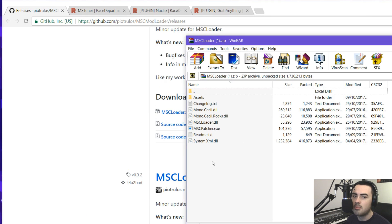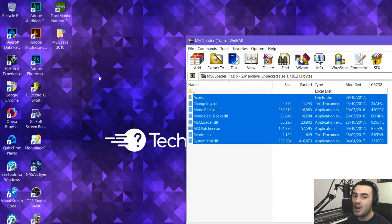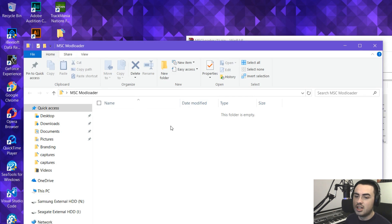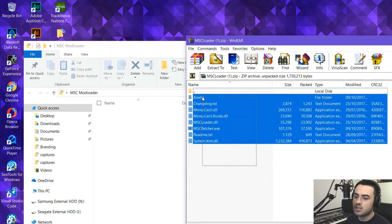Now you can see all the files from Mod Loader, including MSCPatcher.exe. Drag all of those into a new folder — you can choose where to put it, it really doesn't matter. I'll call it MSC Mod Loader. For this tutorial it's easiest to put it on the desktop.